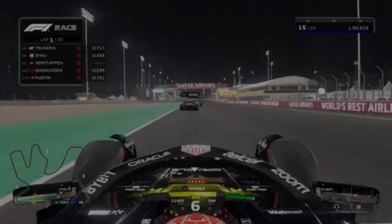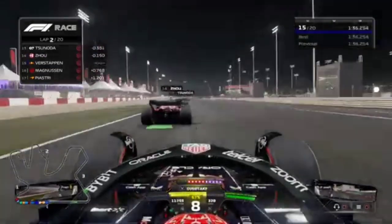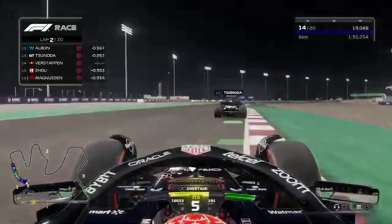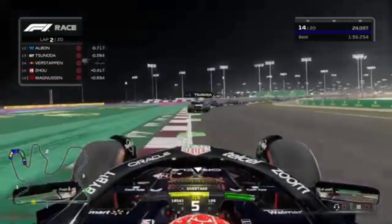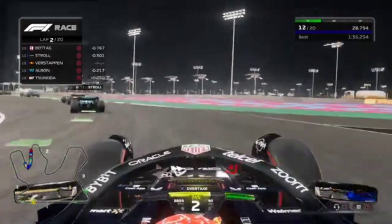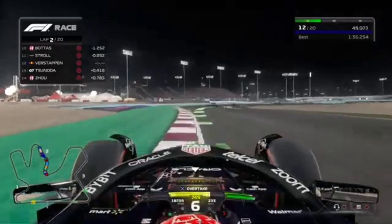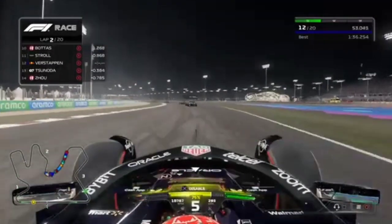One of the Ferraris is leading — Charles Leclerc has taken first place. Checo started from pole but is no longer P1. 20 laps from last to first. We pass Zhou and move to 14th. Tsunoda in the AlphaTauri is ahead, with Albon ahead of him. We attack on the inside and pass both, moving to 13th place — though that wasn't the cleanest technique from me.